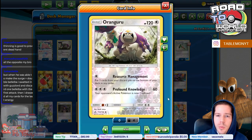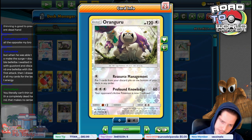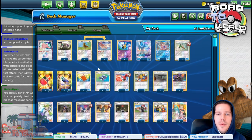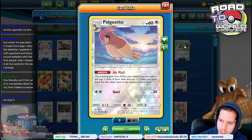Alessandro has been consistently doing well and consistently only playing mail decks, which is really impressive. We have Oranguru with Resource Management to get back all the resources we need, especially the mailing cards and annoying cards like Custom Catchers and Crushing Hammers. First, we have Pidgeotto, which is the engine of the deck — with Airmail we get to draw cards and find the resources that way.